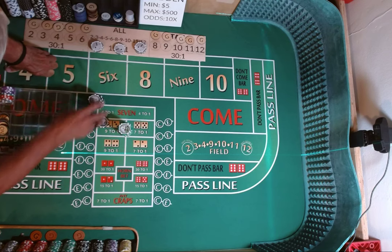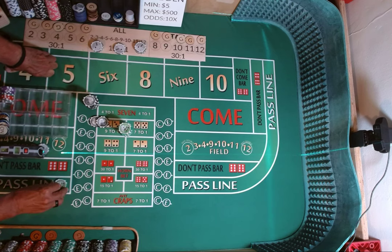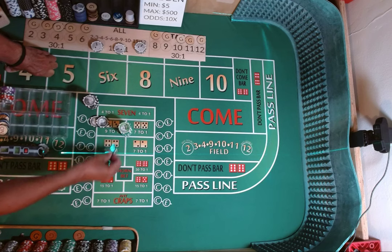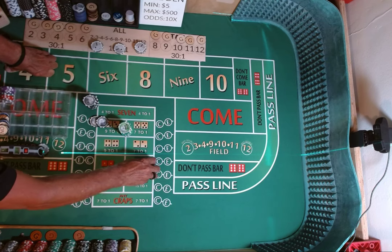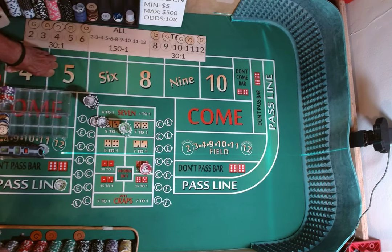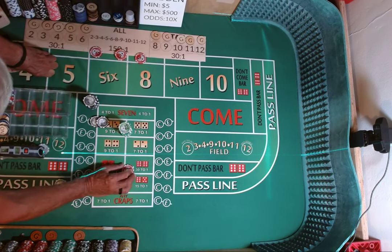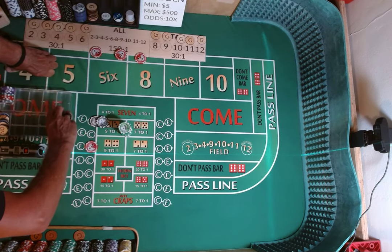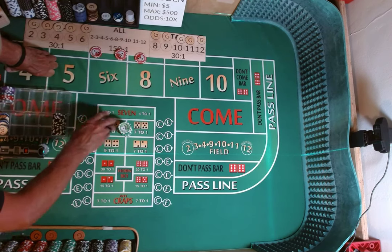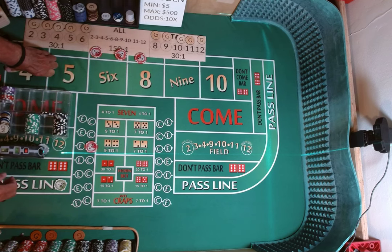We are still on our $5 minimum table, $500 maximum, with 10 times odds. We are going to come out with a pass line of $25. We are going to get some change. We are going to play the all-tall-small as a $5-$10, $5, with a $5 crap check. We are going to put the other $2,700, or the rest of the bankroll, in our working rack. Our laser is on, so we have a toss.